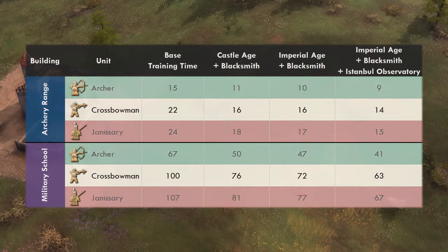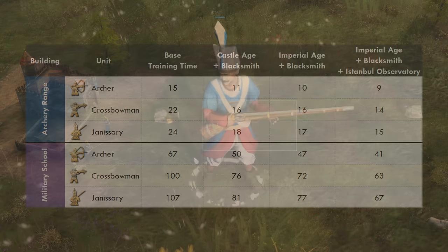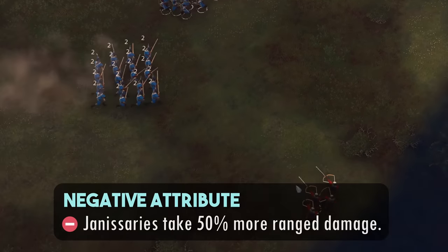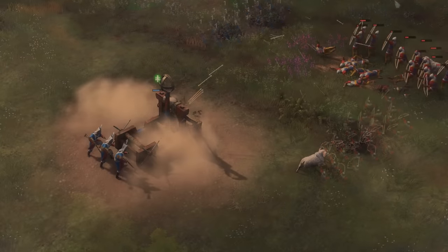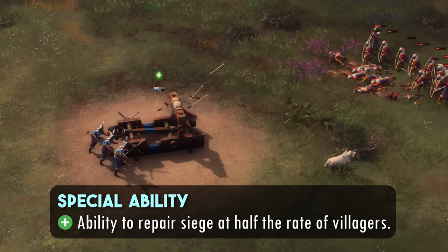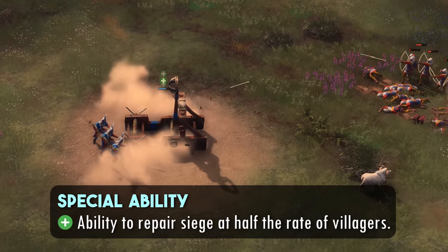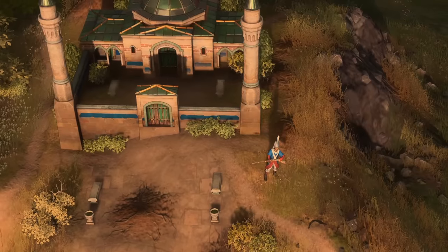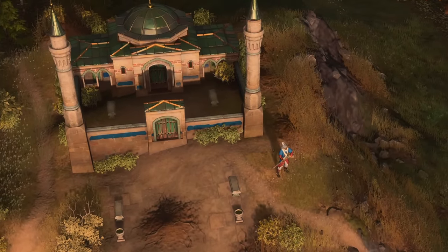On top of everything covered so far, Janissaries have additional quirks that differentiate them from generic units. First, they rock a cool hat and a mean mustache. But on a more serious note, Janissaries take a whopping 50% more damage from ranged units and they have the ability to repair siege units at half the rate of villagers. These two points have big implications on how and why you'd field these elite units on the battlefield, which we'll include in the analysis in the upcoming sections. Let's take a close look at how they fare against every single land military unit.